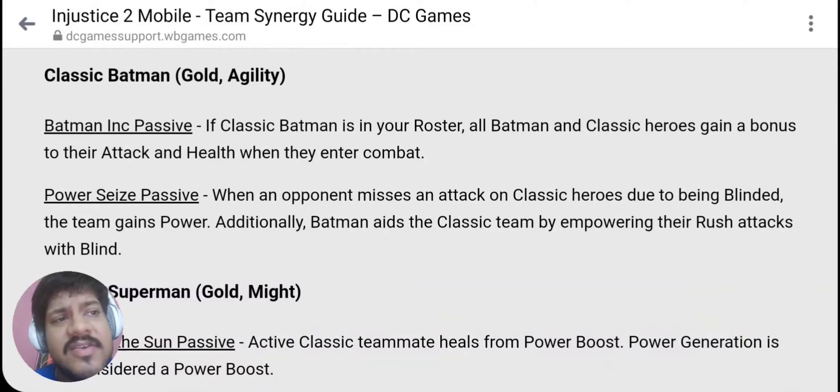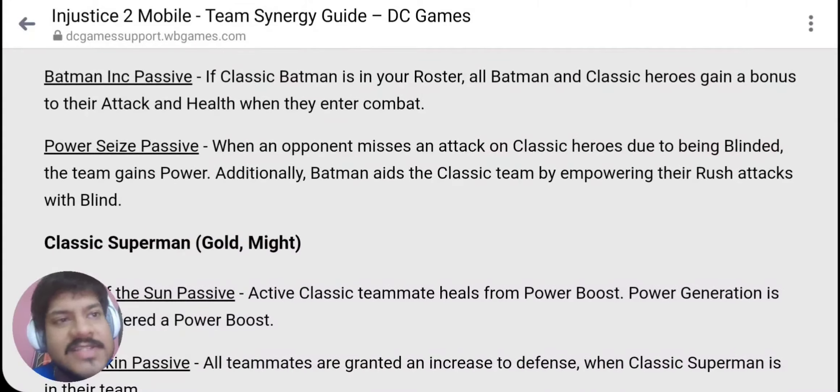Definitely the entire theme of the classic team is around blinders — similar to how the Batman Ninja team works around the theme of Lethals. This classic Trinity team is going to work around blinding the opponent. Additionally, Batman leads the classic team by empowering their rush attacks with blinders. Classic Batman also has the Power of Sun passive for Classic Superman — active teammate heals from power boost, and power generation is not considered a power boost.